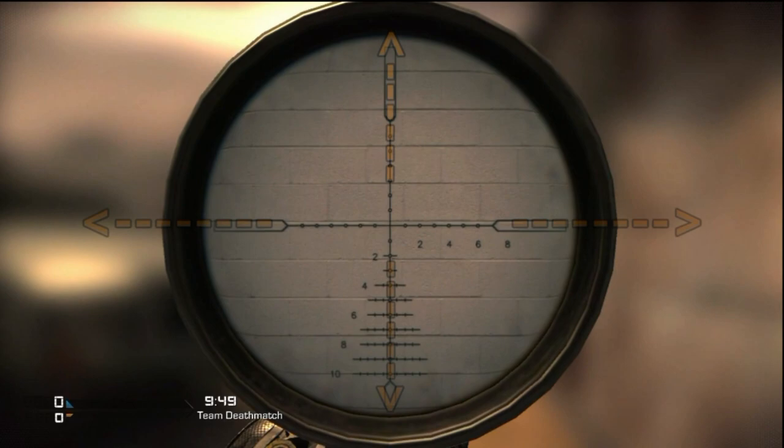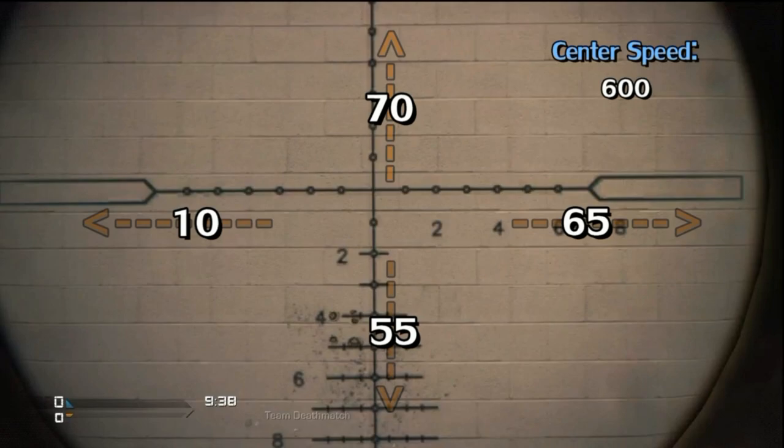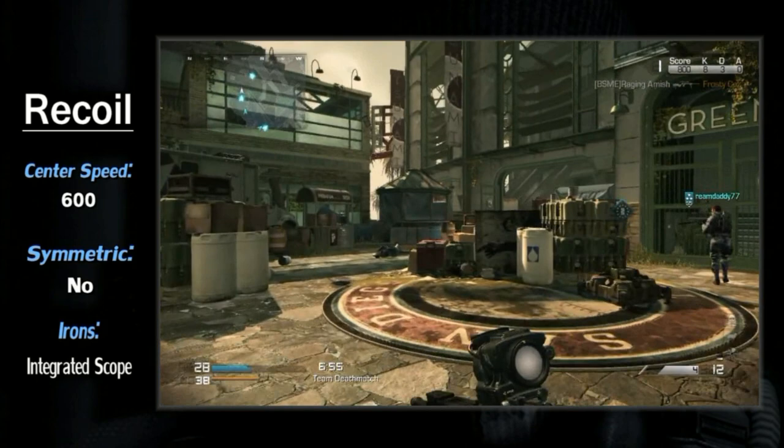And finally, for your kick — it's barely worth mentioning the recoil profile. It's high, but it doesn't matter. Neither does the center speed at 600, which may sound low, but again makes little difference. What is critical here is the fire rate. Since the gun shoots so slowly, you will recenter between shots, so kick is a non-issue. The only downside is that should you miss, the gun moves enough between shots that you will need to reset and find your target again.